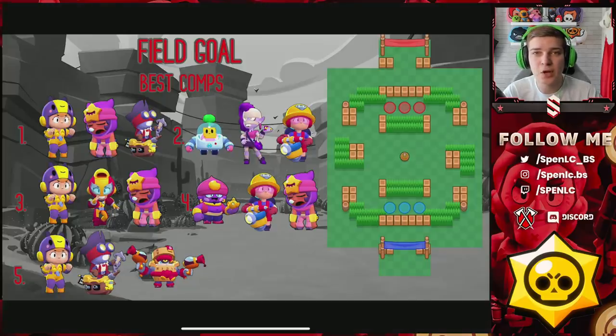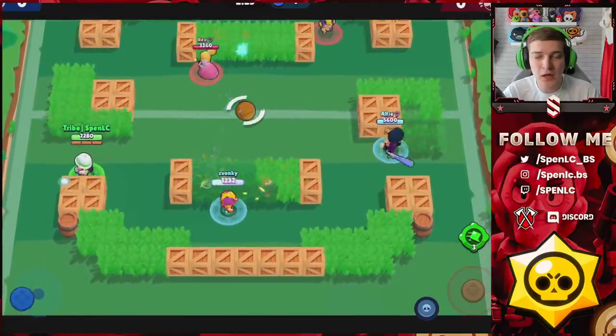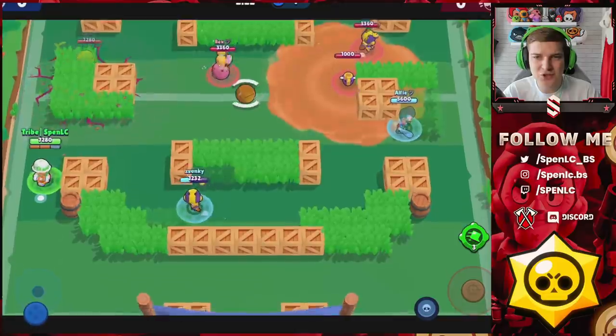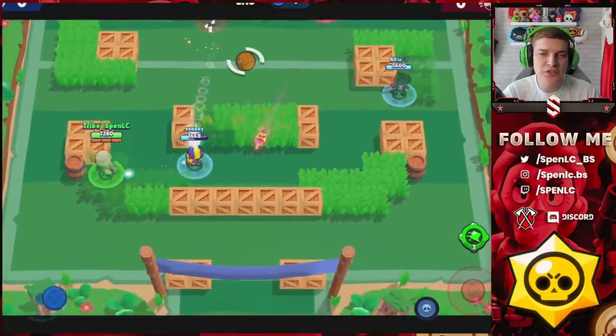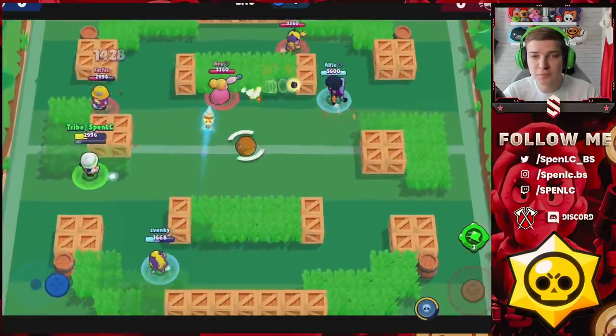Field Goal has become a personal favourite of mine. Yesterday I pushed so many trophies on this map — I even played Bull, Jesse, Primo, 8-Bit, and so many different brawlers on this map. In terms of variance, you can play literally any single mid — Jesse is good here, but the most dominant one is Bee by far. The lanes are really confined, and the mid is really open, so it's a great map to push many different brawlers. If you're looking to push high, I definitely recommend Bee because she melts Poco double tank comps.